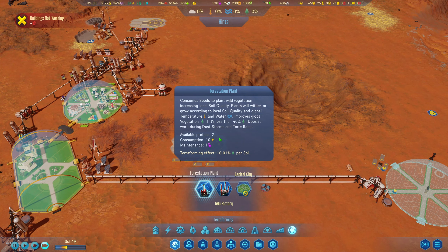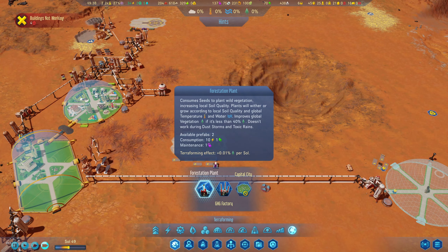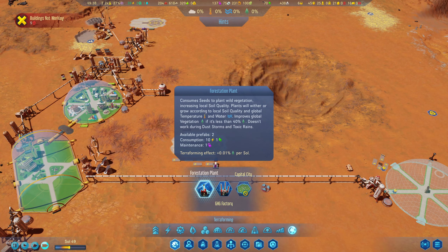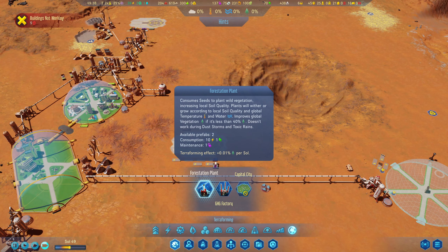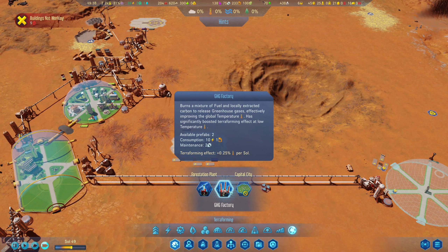Let me read this: consume seeds to plant wild vegetation, increase local soil quality. Plants will wither or grow according to local soil quality and global temperature and water. Improves global vegetation if it's less than 40%. Doesn't work during dust storms and toxic rains. We don't have water or even temperature right now.